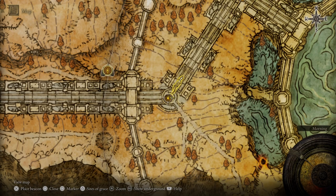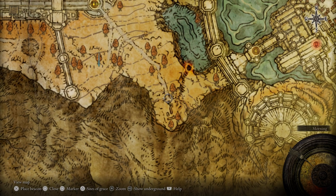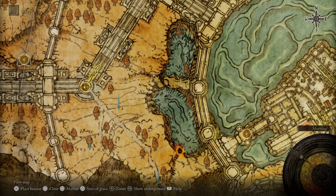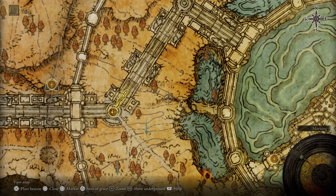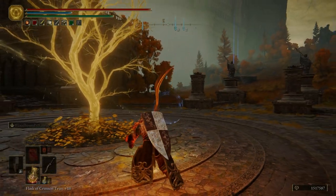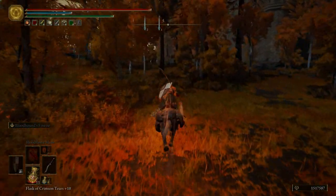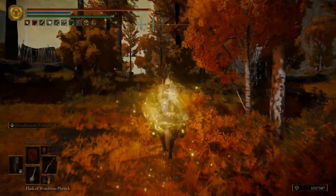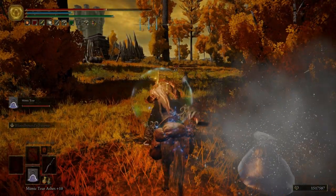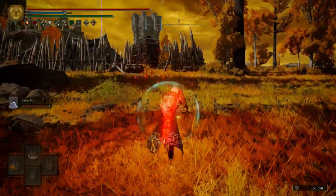Let's open up our map. We're going to put a marker right about here, a marker over here, a marker right about here, our fourth marker over here, and then lastly our fifth marker will be up there. Let's hop on Torrent, go ahead and drink our flask, summon in our Mimic Tear, buff our weapon — as you can tell, we're about to fight an enemy.